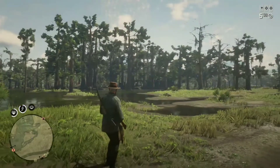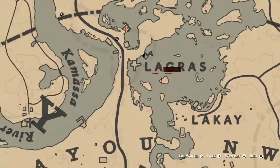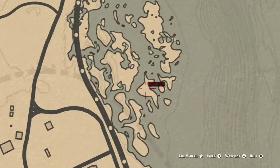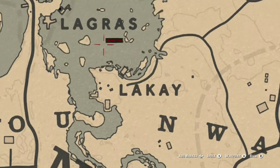If you want to hunt alligators, you're going to have to know where to go to find them. You'll want to go to the big swamp top left of Saint Denis, or you can go to the small swamp to the top right of Saint Denis. If you want to sell to Gus, I'd recommend going to the top right since it's closer to Gus.